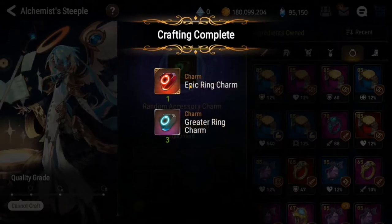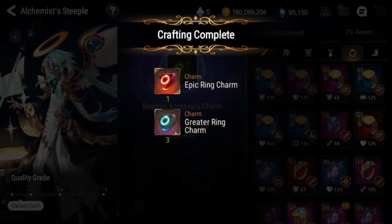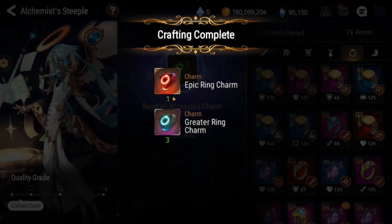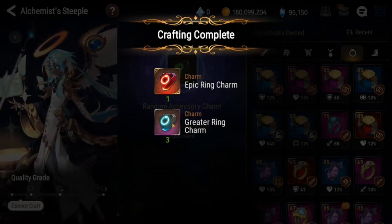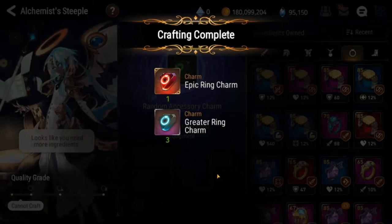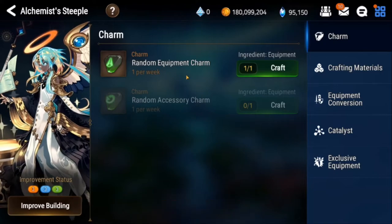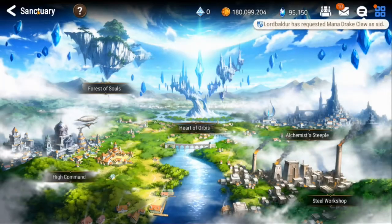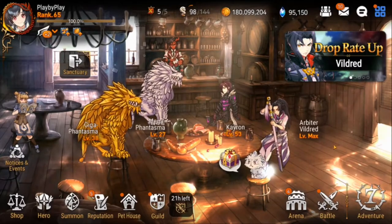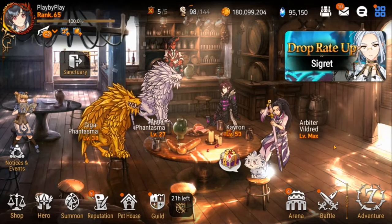These are just trash gear that I don't need, so we're going to go ahead and craft this and we get some accessory charms. We got an Epic and three graders. These are random - I think you can get up to five in total. Sometimes I get four, sometimes I get two Epics. I haven't really seen a pattern, but you can do the same thing for your regular equipment charms. I would definitely recommend that you complete those at least every week to maximize your gear progression.